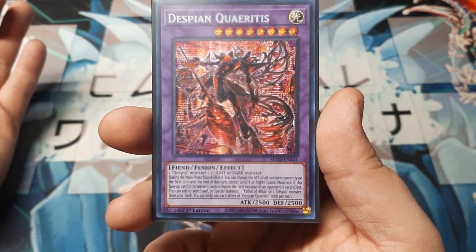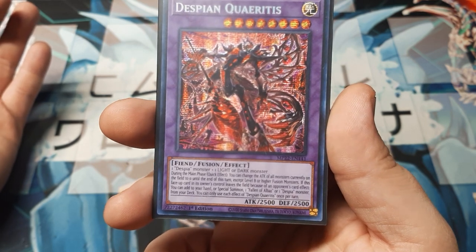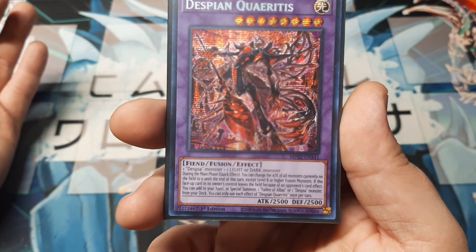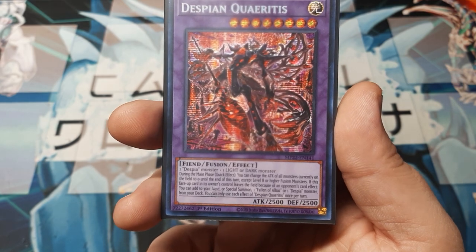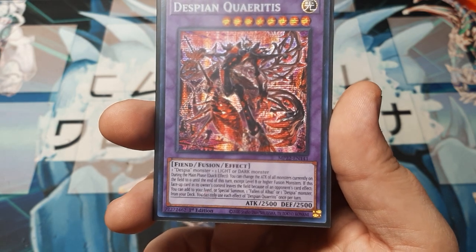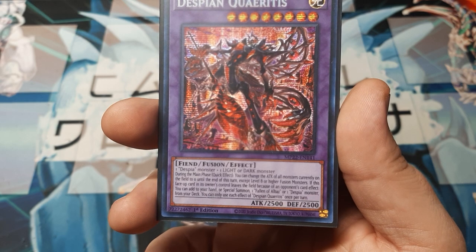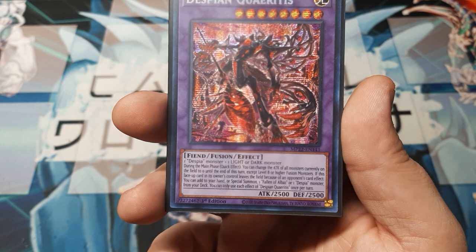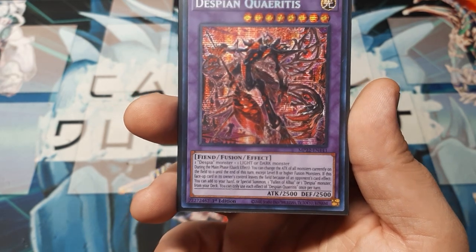He could make a good Super Polymerization trap target if you were in fact playing a Despia deck. The effect here makes him a pretty fair Deckmaster. During the main phase, as a quick effect, you may change the ATK of all monsters currently on the field to 0 until the end of the turn. The exception is Level 8 or higher Fusion monsters. If this face-up card, in its owner's control, leaves the field because of an opponent's card effect, you can add to your hand or Special Summon one Fallen of Albaz or one Despia monster from the deck. You can use each effect a hard once per turn.